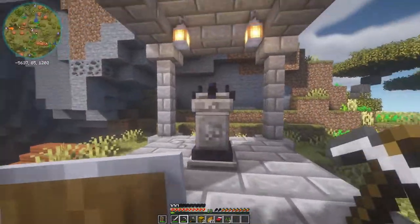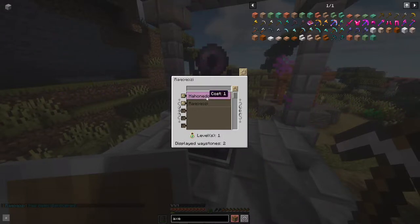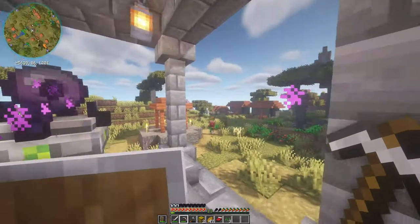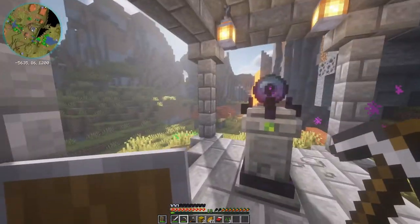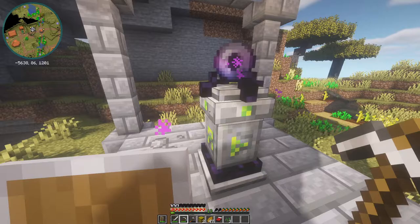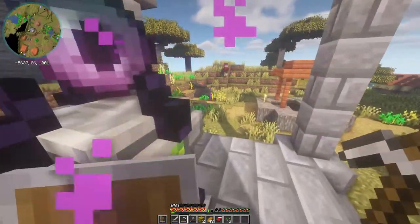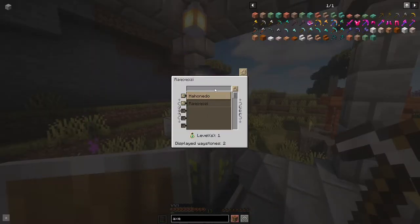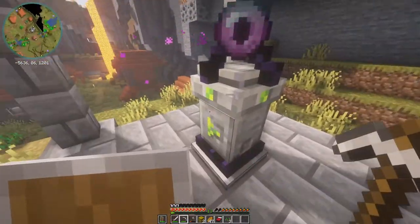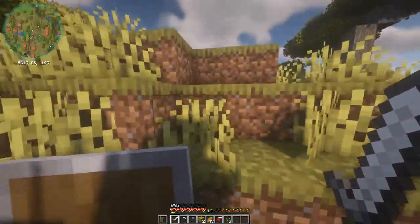I also wanted to mention this right here — it's like a waystone and it lets you use it, but you have to use your XP to travel. This was like another village and then this is the current village we're at — they have random names. I might find a random village that has this and just take one and put it at my home base so I can always get home. I think they also have a scroll you can use to transport you but you still need one level — I'll have to research that. I can't wait to set those up around my base.